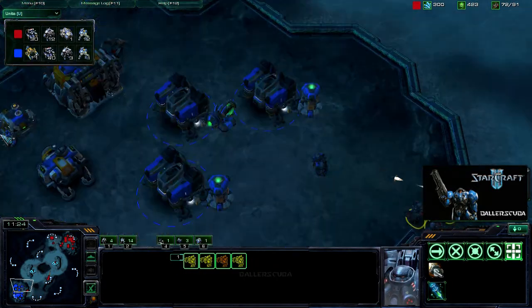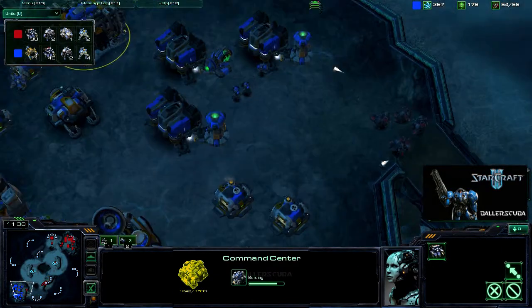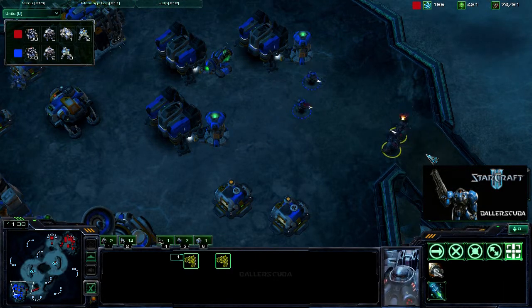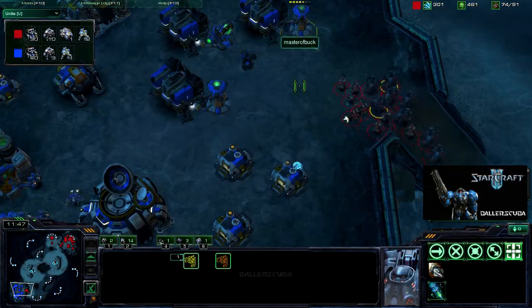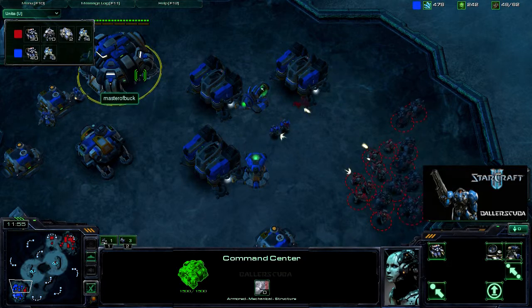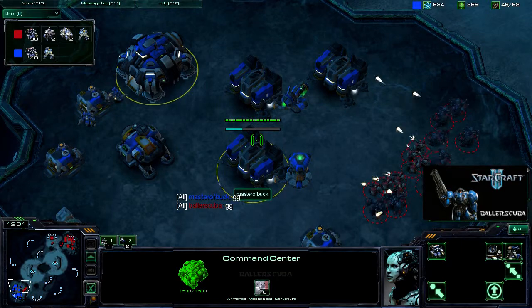The Command Center is down. I'm down to 4 Marauders but I've taken out 2 of the 5 barracks. He's getting a second Command Center so I probably will not be able to supply lock him. All these Marines are coming down and stimming up, so I'm down to just 2 Marauders — but they do live. In come the reinforcements, and we should be seeing a GG any second now. He GGs, and that is the game.